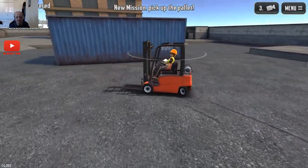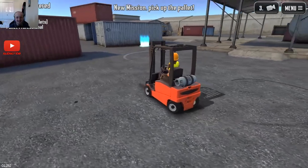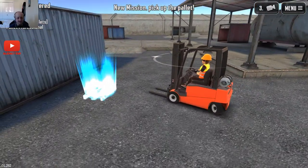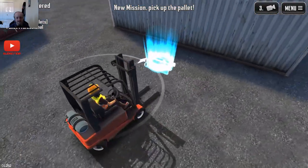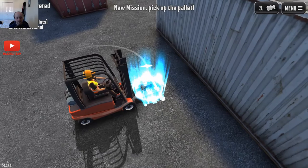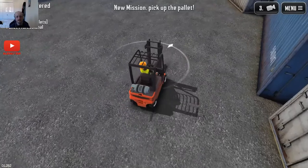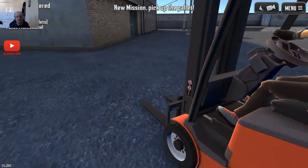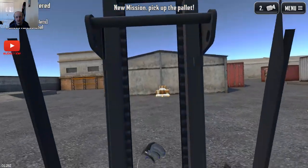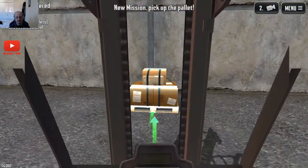Whoa, hang on. His forklift is insane - he can wheel spin it! That's brilliant. What, this pallet? There's not even a pallet there, is there? There's no pallet there. I've got to find another pallet, clearly. Whoa, changing view - that was a bad idea. I've dropped the camera. Oh, hello. That's the worst camera angle ever.